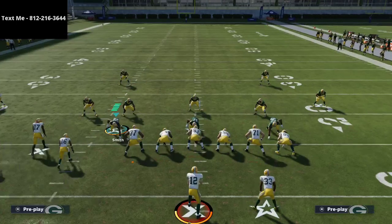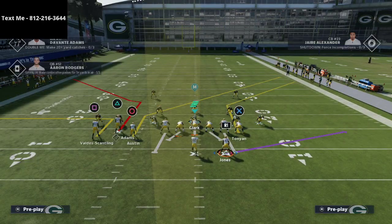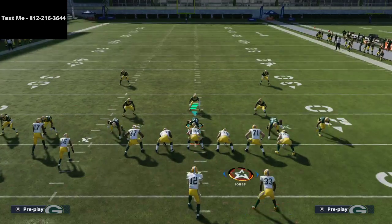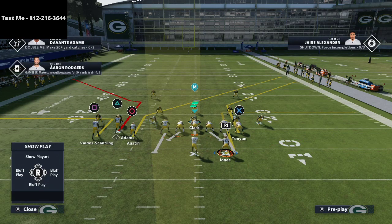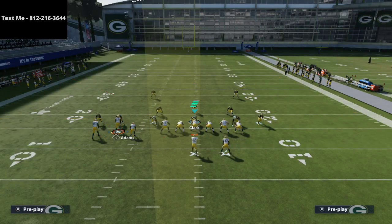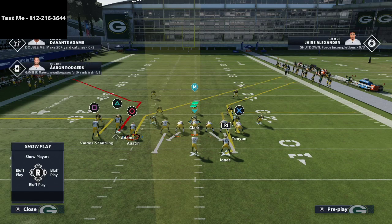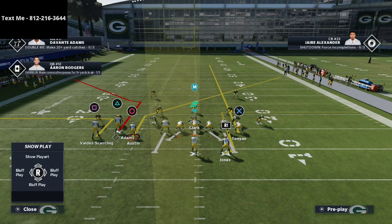The play is Tight End Corner and we're going to set this up a little differently than last time. We're going to start with man coverage, take Mable, and smart route right — you're almost always going to do that. Then we're going to take Aaron Jones and put him on an option route. From there, I like to take the outside tight end, Tunyan, and put him on a streak route — almost always a streak.